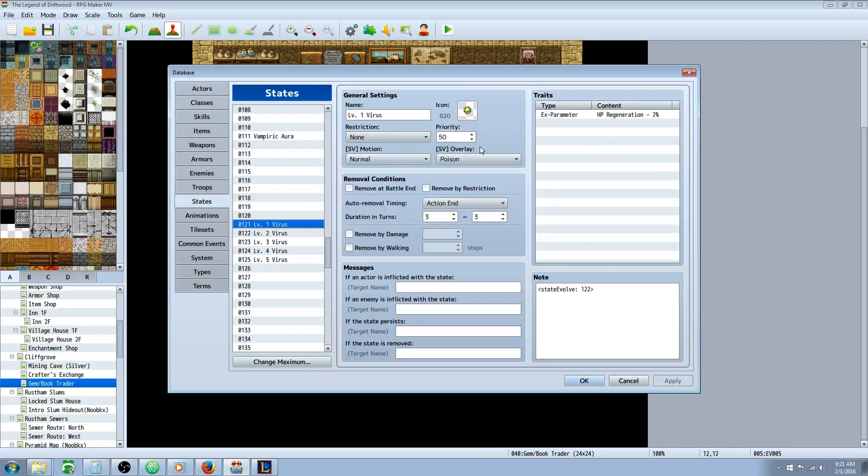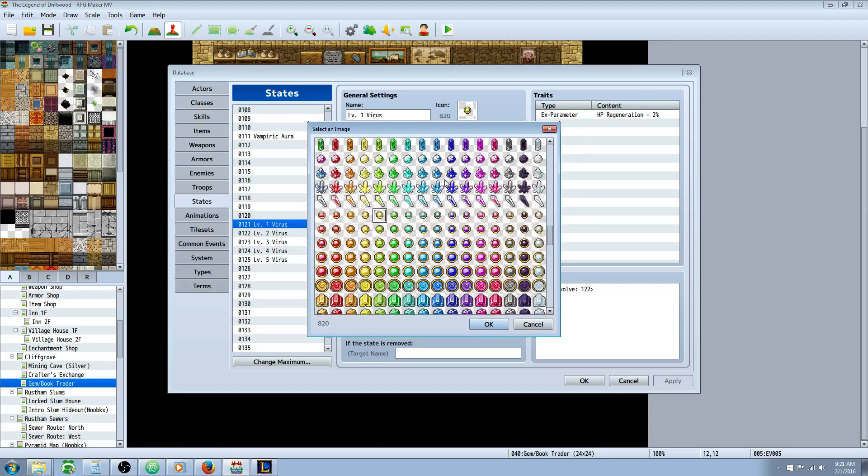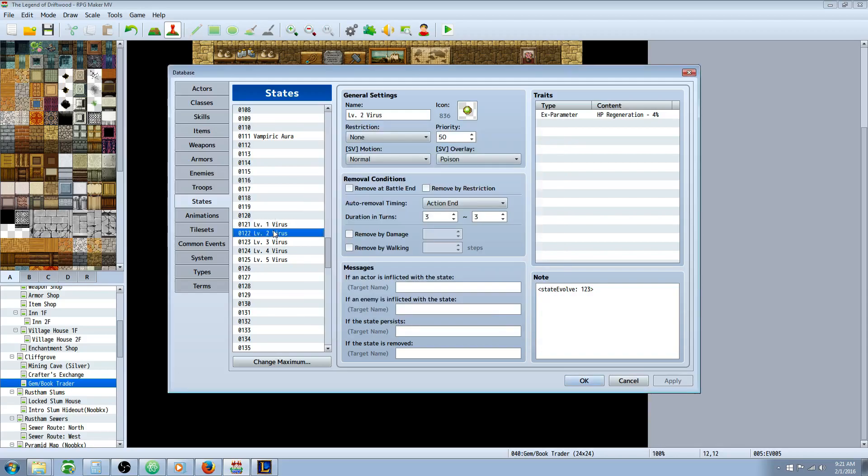To make the Level 5 Virus, go to States and add five new states. You can go to Yanfly's website under extras to get the extra icon set, and I'm using icons that gradually look stronger for levels 1 through 5. Each state is going to be set to Action End with a duration of 3 turns (min 3, max 3). In the parameters, add an Ex-Parameter for HP Regeneration: Level 1 is -2%, Level 2 is -4%, Level 3 is -6%, Level 4 is -8%, and Level 5 is -10%.